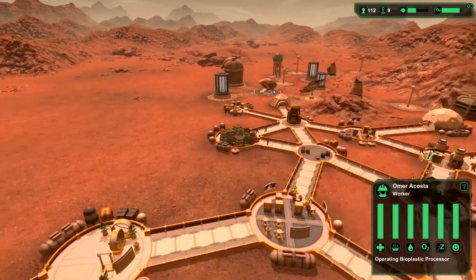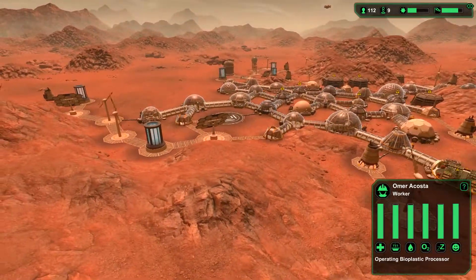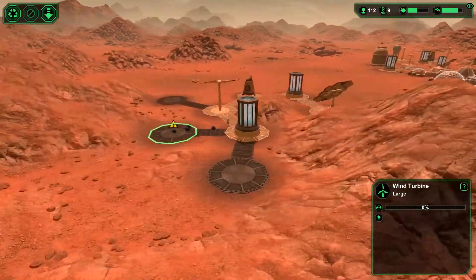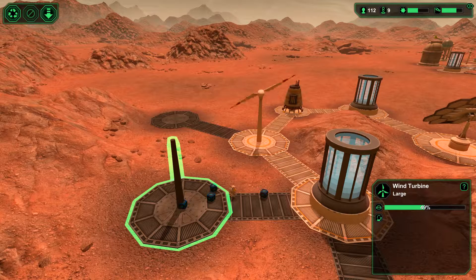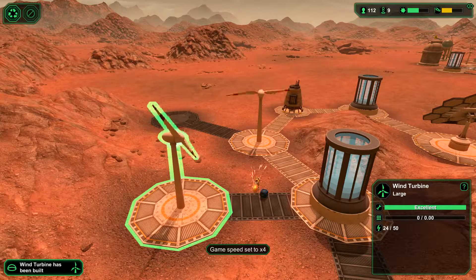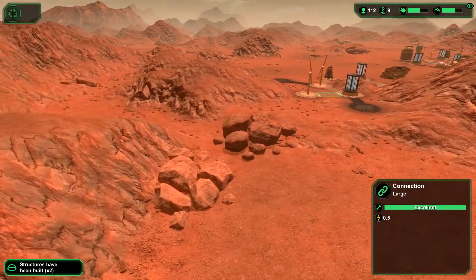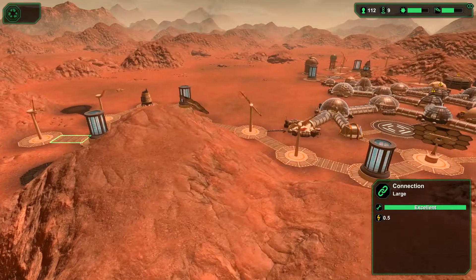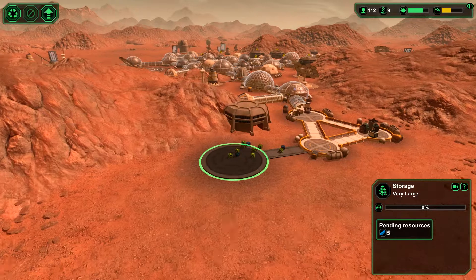So I've got a bar here, another processing facility down here, and a robotics facility down here as well. I will want to build a storage facility down here too, to not be dependent on the one to the north all the time. Happiness seems to be an issue for these people here unfortunately - I should be able to alleviate that with additional TVs.